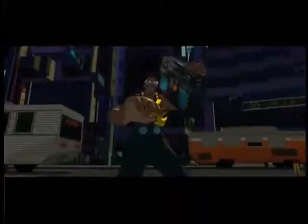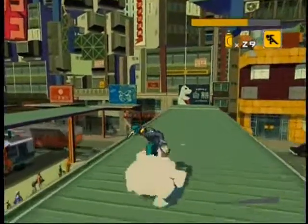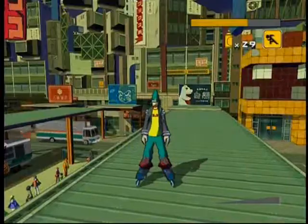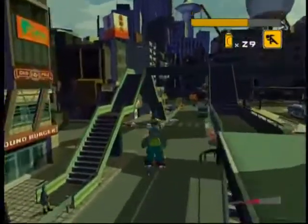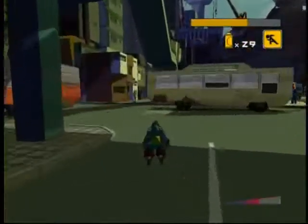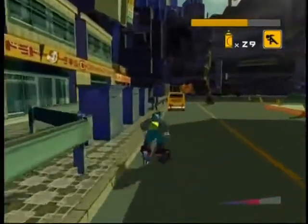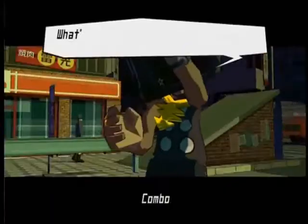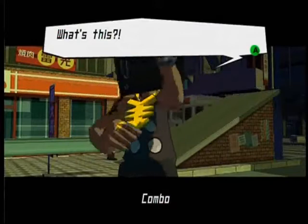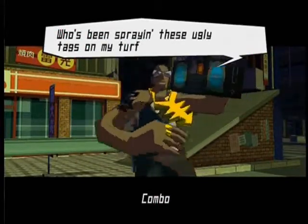Someone awesome showed up — Spyler. He's actually going to join our party. He's right in front of me over there. He's awesome because he walks around the girl bastard, and he's got some awesome things going on.